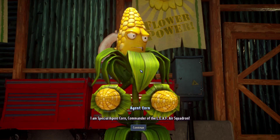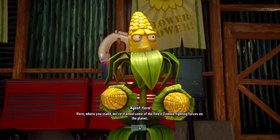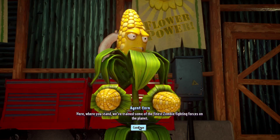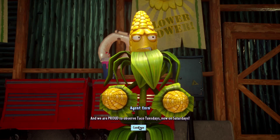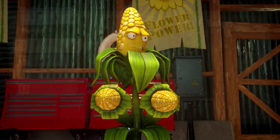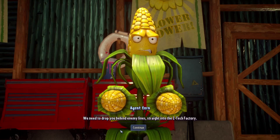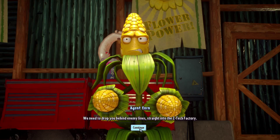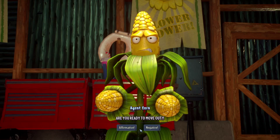Let's go talk to Agent Corn. 'I'm Special Agent Corn, commander of the Leaf Air Squadron. Welcome to COB — our Corn Operation Base. Here we've trained some of the finest zombie-fighting forces on the planet, and we are proud to observe Taco Tuesday — now on Saturdays.' So that's Taco Saturdays! 'Are you ready to fight? Are you ready to win? Affirmative. Go to the SeaTech factory, track down intel, and locate the secret Nuke Juice shipping routes.'